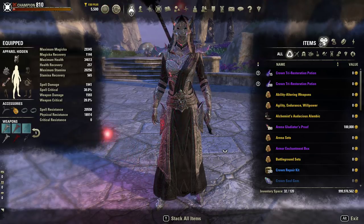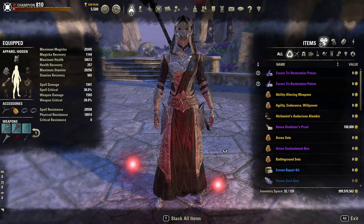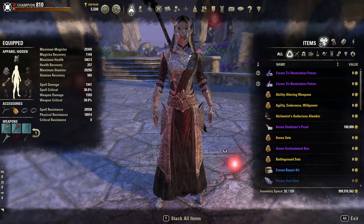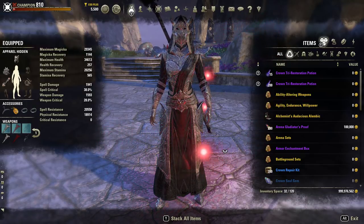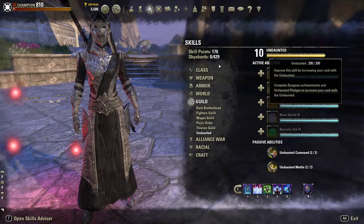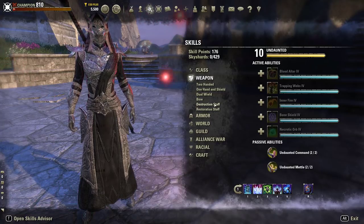Most light armor players will be using Magicka-based tools, and most stamina players will be using medium armor with melee-type tools. The bow is the only ranged stamina weapon — the rest are all close-range stamina weapons. For Magicka weapons there are three staffs — destruction staffs and restoration staffs. A restoration staff can be used as either magic or healing — your choice. So your weapon options include two-handed, one-handed sword and shield, bow, dual-wield, destruction staff, and restoration staff.